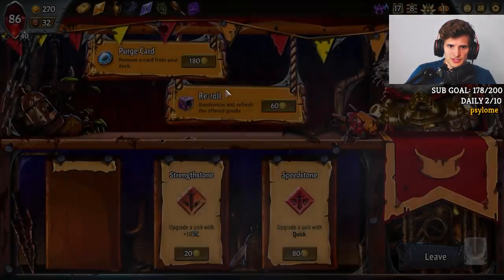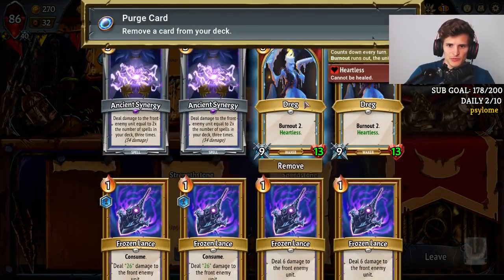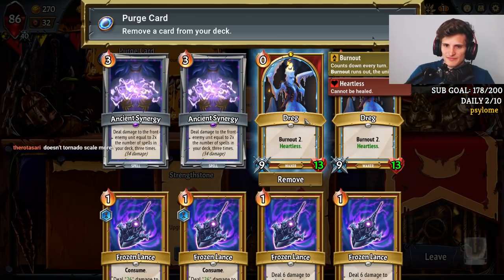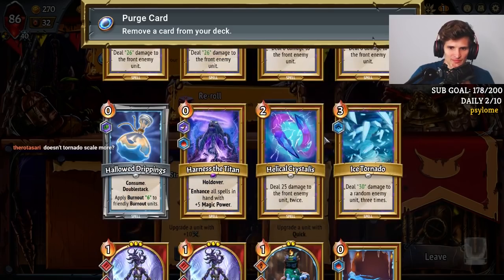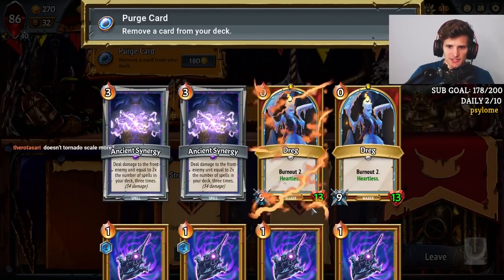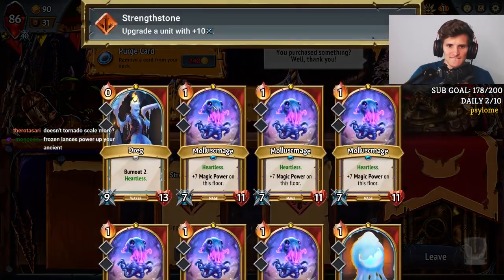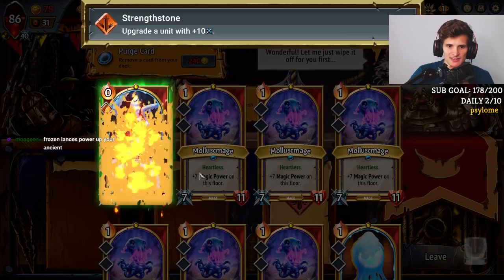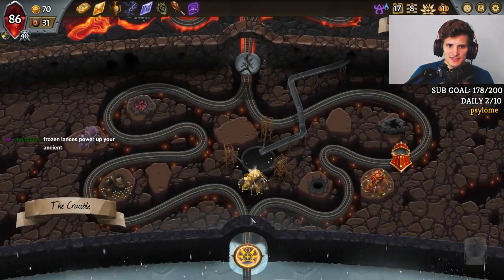And I can remove some more cards. Did I want anything that has Quick? Nah. So we remove one more Dreg or one Frozen Lance? Remove one Dreg. We'll make one of our Dregs beefy, I guess. Alright, let's go.